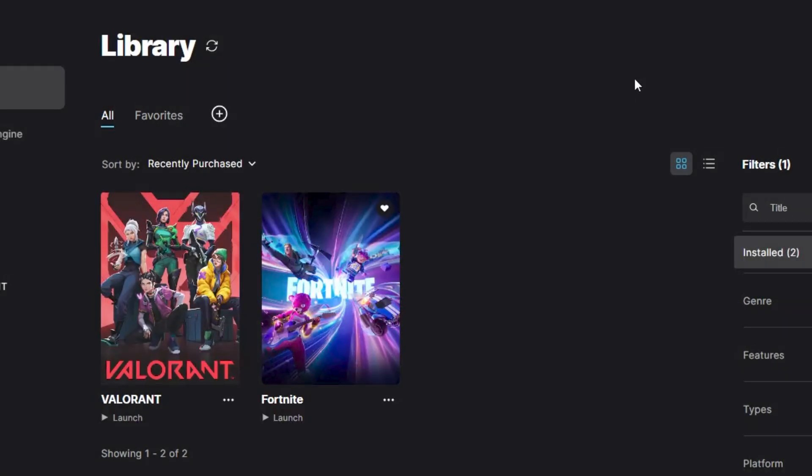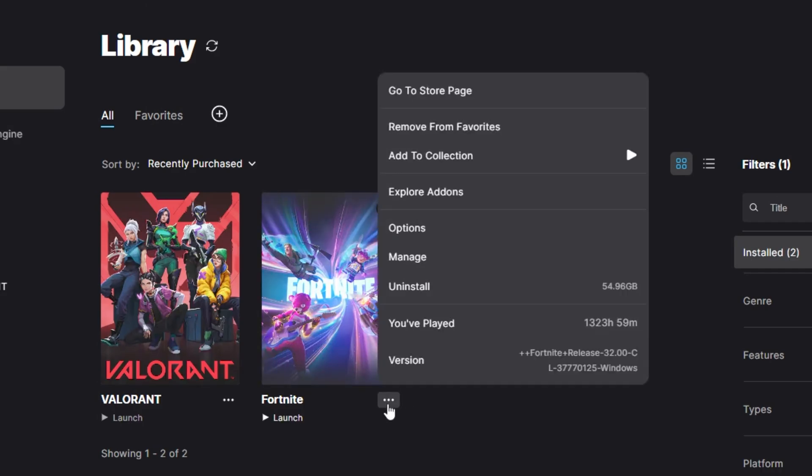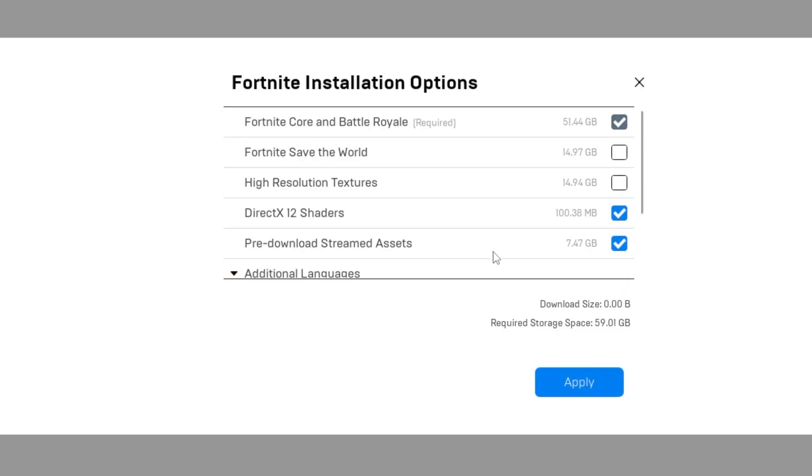I also suggest you verify your Fortnite files one time. After that, close out and go to the three dots again, then go to Options. If you are not using DirectX 12, uncheck High Resolution Textures and also uncheck DirectX 12. Make sure to download the pre-download streaming assets as well, because this helps optimize your network while playing Fortnite and prevents packet loss and high ping.